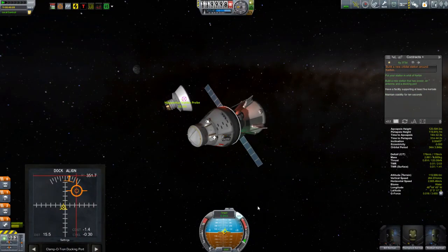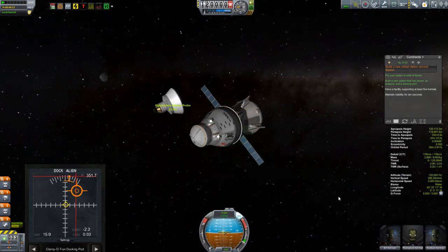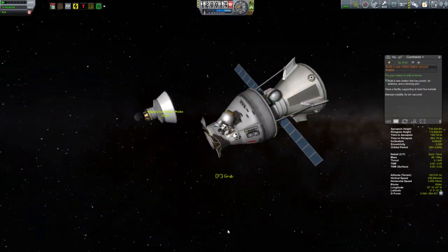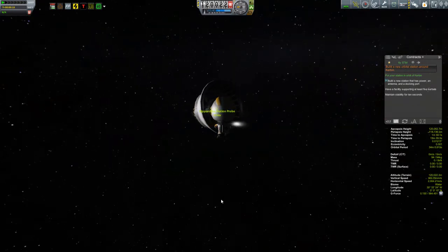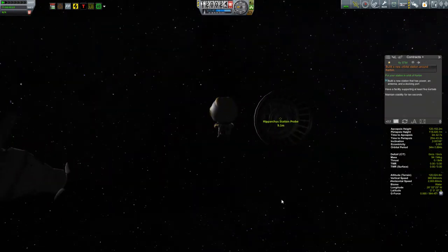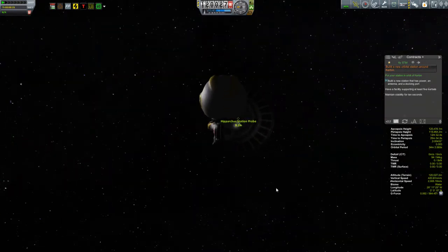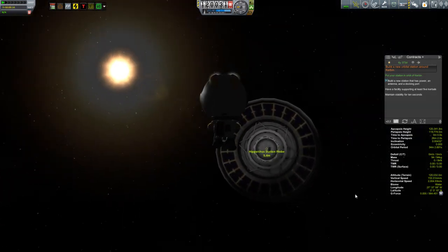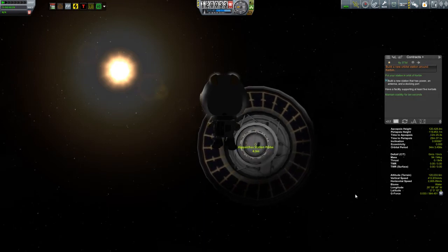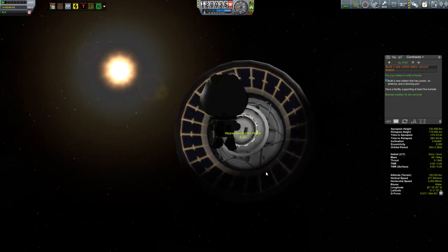We'll cut straight to the rendezvous with the transfer vehicle. All I want to do is park beside it, approaching really, really slowly, and then bring the vessel to a stop. I ended up selecting Tom Plok - though now I'm thinking I probably should have sent out Bill since he is the engineer. But Tom Plok's going to go out there and just revive that antenna and extend it so this thing can come back to life.